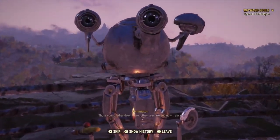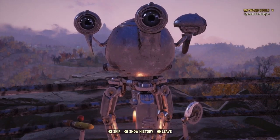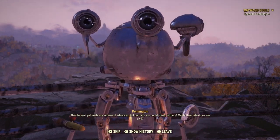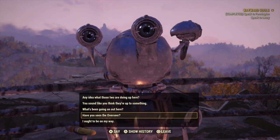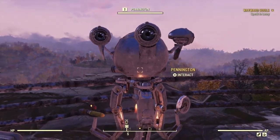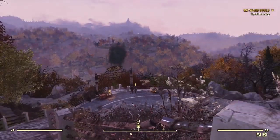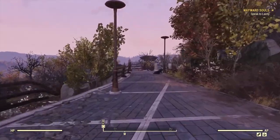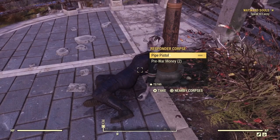Pennington warns that those young ladies down there seem exceedingly alive and suggests we verify their intentions are civil. Down at the bottom of the stairs we see Cagney and Lacey. They don't have much to offer now — used to be an important stop to grab weapons but they don't offer weapons anymore. We do get a pipe pistol here though.